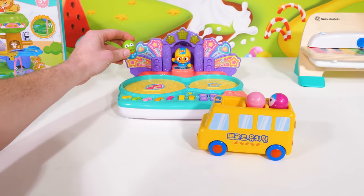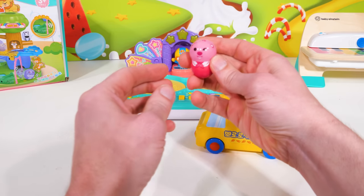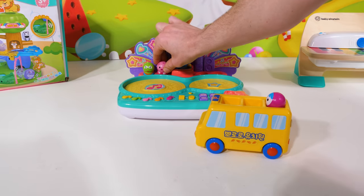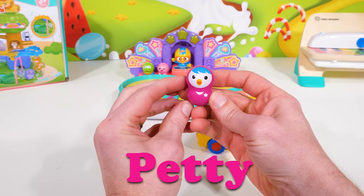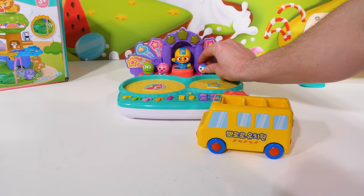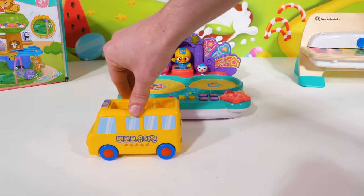He's Pororo's adoptive brother, and he's always causing mischief. The next friend to join us is Loopy. She's a cute pink beaver who's a little shy, but I hope she won't mind dancing with us today. Here you go, Loopy, next to Krong. And our third friend is Petty the Penguin. She's Loopy's best friend and loves hanging out with the gang. Now that we've got our friends, we can send the school bus off.